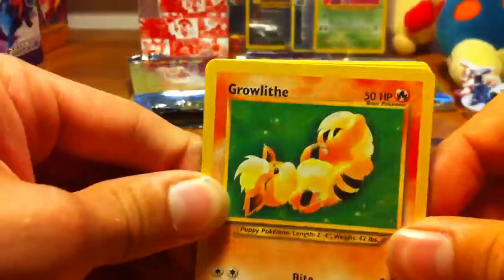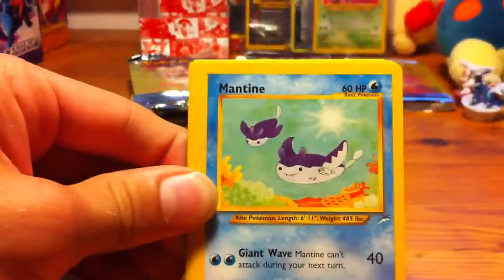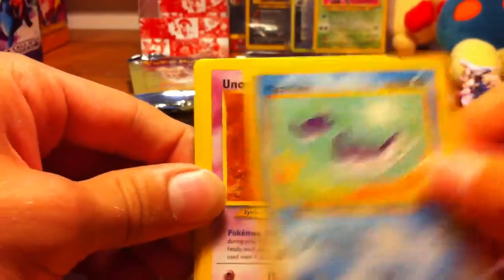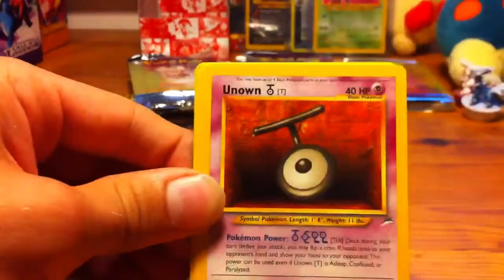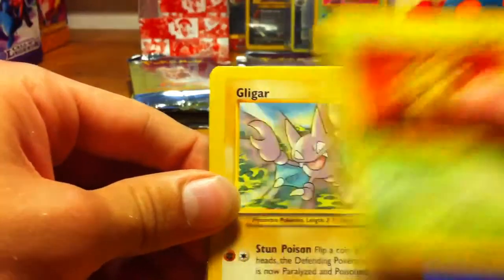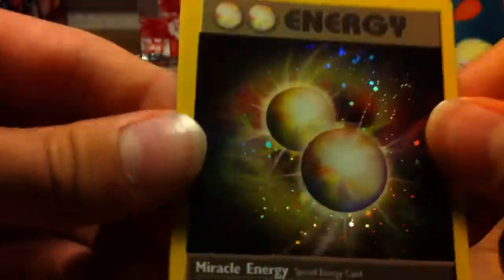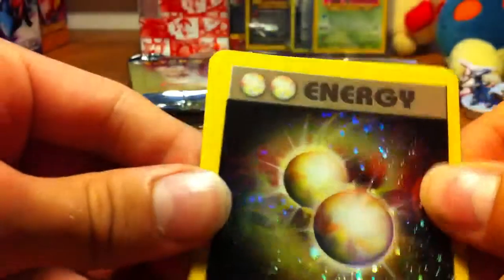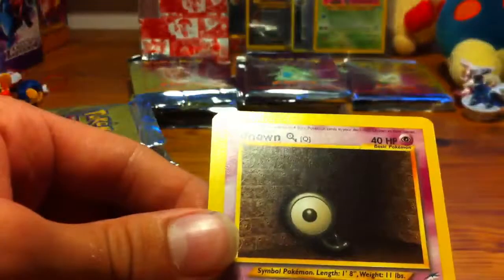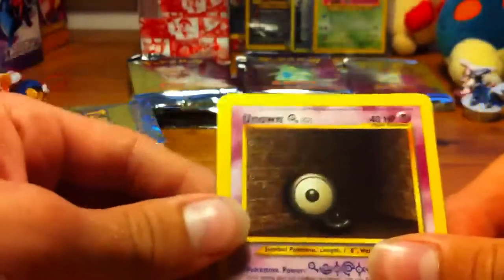So here we have a Growlithe, which is in my opinion one of my favorite artworks from this set. I have a Mantine, an Unknown L, another Remoraid, an Unknown T, a Sunkern, a Gligar, and our Rare is a Miracle Energy Holo, so that's really cool actually. I have seen this card for sale in a store, but I don't know how much it costs.